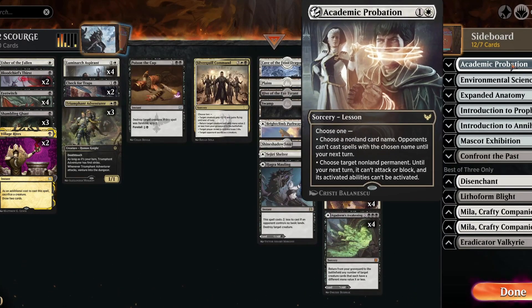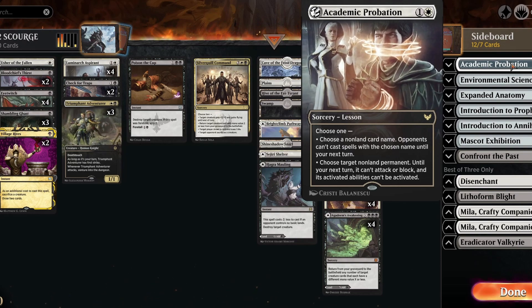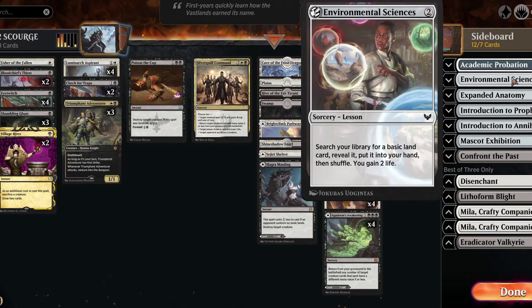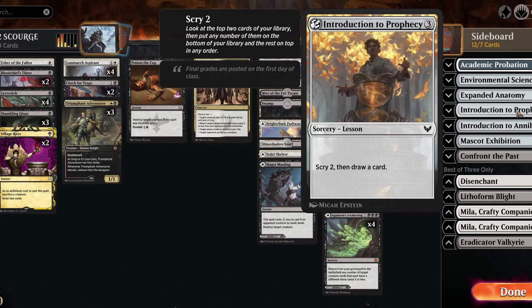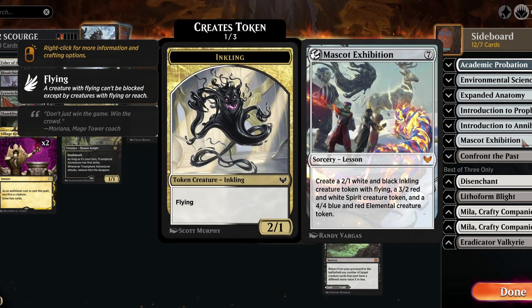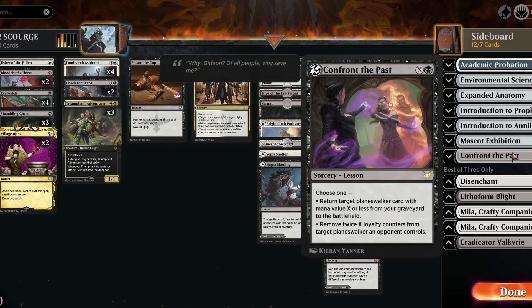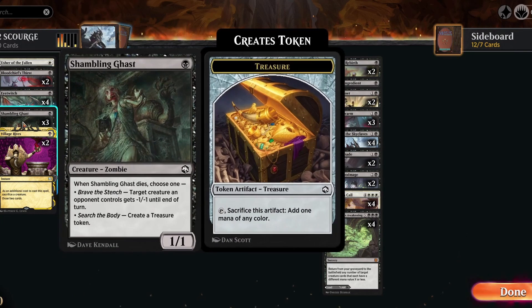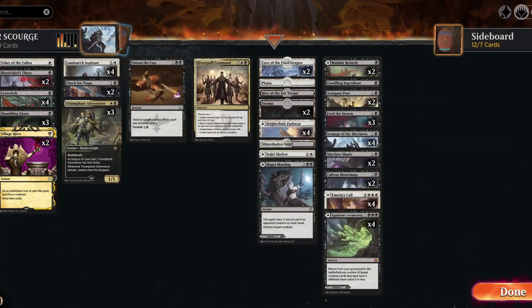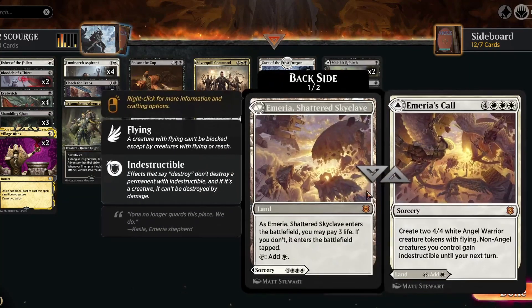I probably want another Feed the Swarm — maybe I'll take out a Shambling Ghast or Unwilling Ingredient. Unwilling Ingredient can also make you lose life, which is nice. Usher of the Fallen is just a single copy — great early game pressure and it's often just a removal-eater. Blood Chief's Thirst is great removal, running two of them, a nice cheap way to clear the board. Eye Twitch is great for getting through and pinging a couple life points off your opponent, and from the sideboard Academic Probation can stop a blocker.